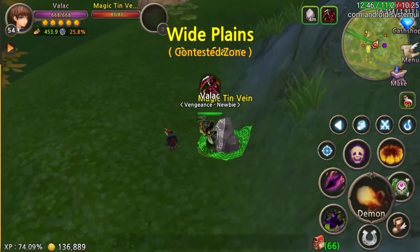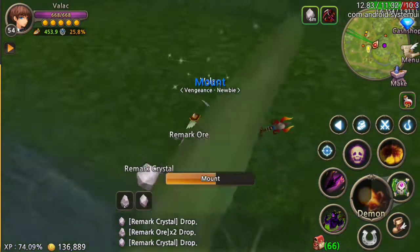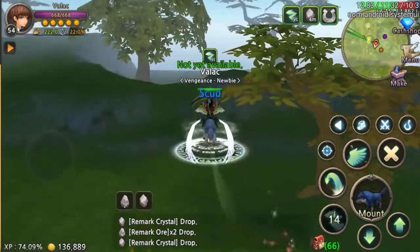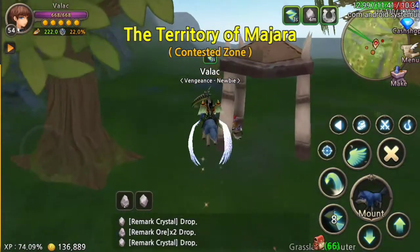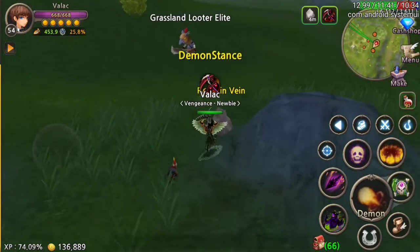So if you follow my exact route, you should expect roughly a few hundred — probably about 500 ore per hour, I would think — which allows you to make five items, so roughly 150 blacksmithing experience per hour if you use the ten ore. Maybe a little more, I don't know.